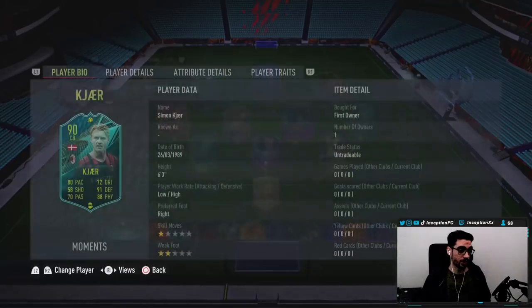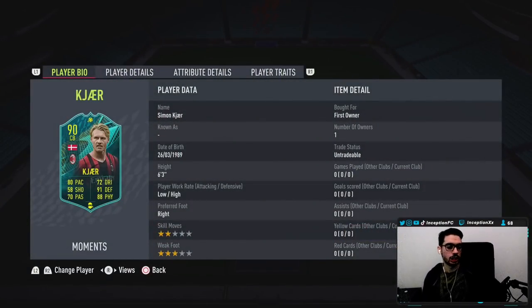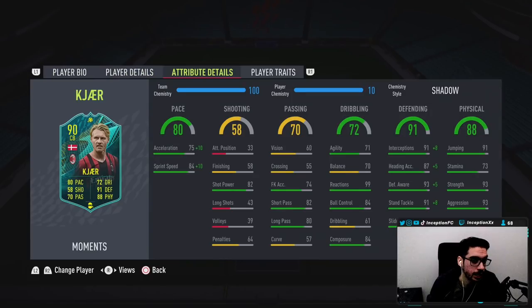We're taking a look at a new Player Moments SPC. 6'3", low-high work rates, right footed, 2-star skills, 3-star weak foot. Base card stats for pace — for the meta of the game — does look low. He's going to be working with 85 for acceleration and 94 for sprint speed, giving you some AC Milan links as well as some Danish links too.